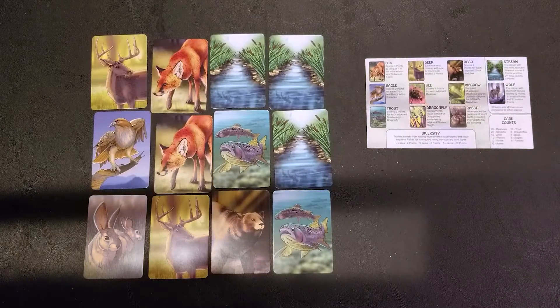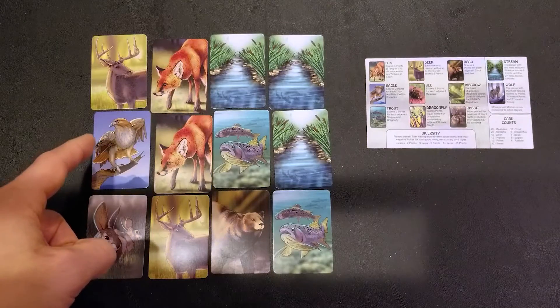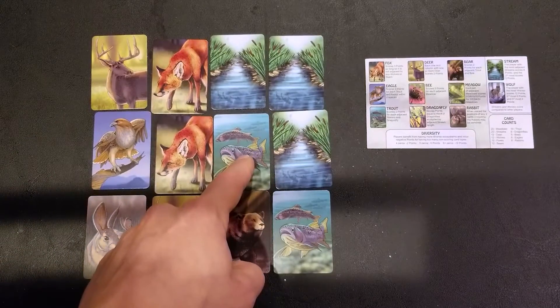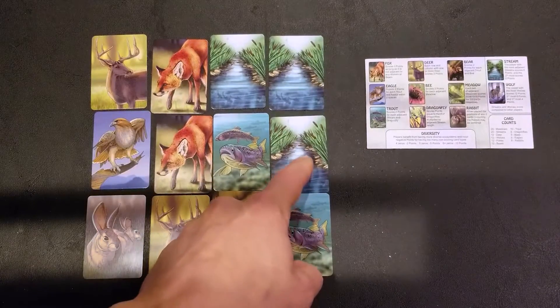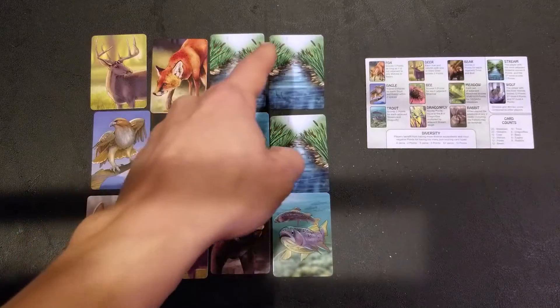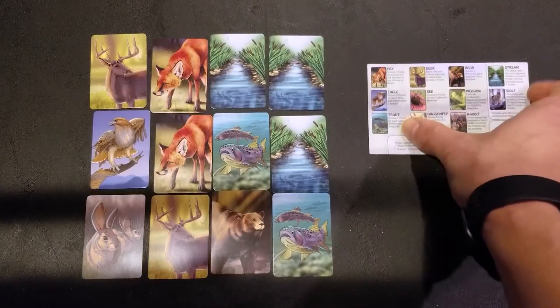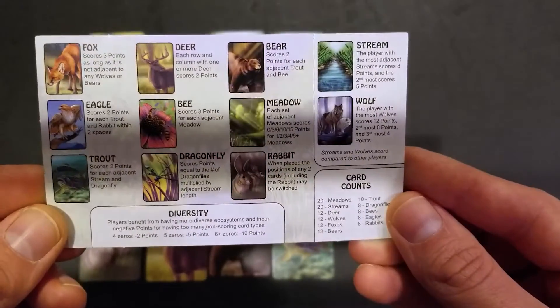The scoring is the really complicated part. There are 11 different card types and each card type has unique interactions for scoring. For example, the eagle scores points based on the number of trout and rabbit within two spaces. Trout score points for the number of adjacent stream and dragonfly cards. Streams are scored based on how many adjacent stream cards you have compared to other players. It's confusing to keep track of, so you'll definitely want to keep the scorecard nearby, which tells how all the different cards are scored.